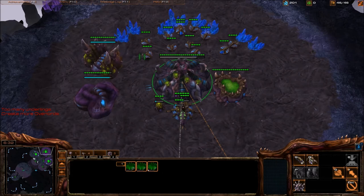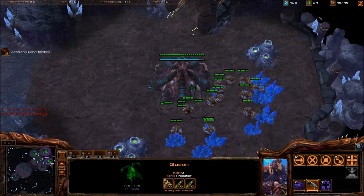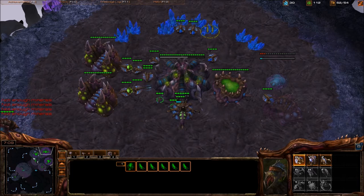Noticed nothing but droning. I did grab the two gas — put guys in gas, of course. Reset your main. At seven minutes, grab two more gases at your natural and drop a Roach Warren and Evo Chamber. Keep droning.